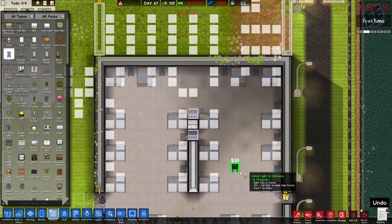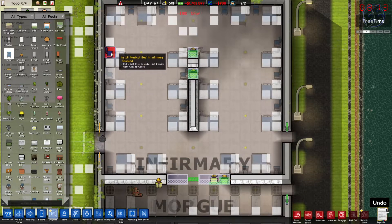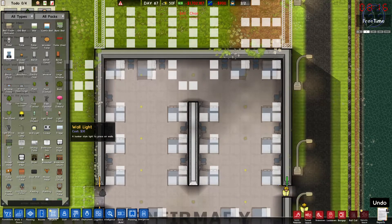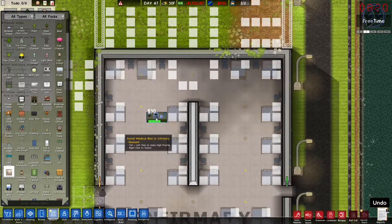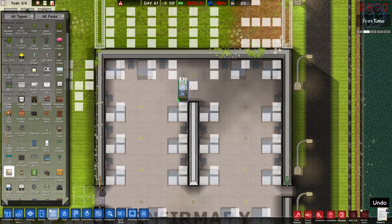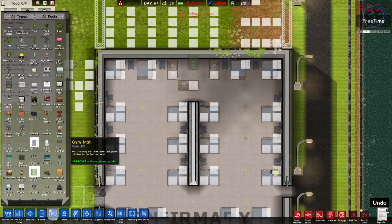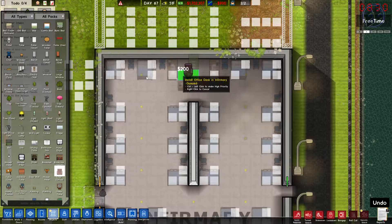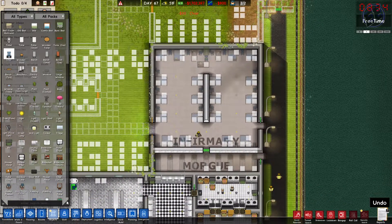Continuing to furnish the infirmary — placing chairs around the room, then looking for an office desk. Found it — placing office desks, file cabinets, and office chairs. There's some lag but we're getting through it. Adding file cabinet in the corner, big comfy office chair, and then into flooring.